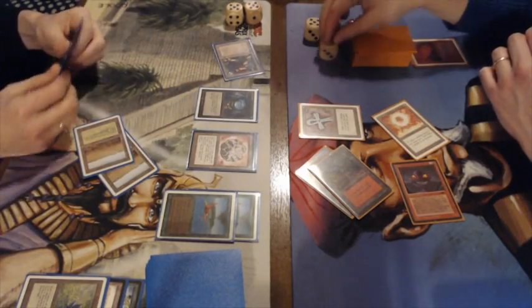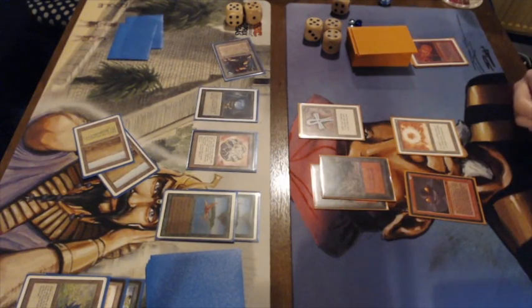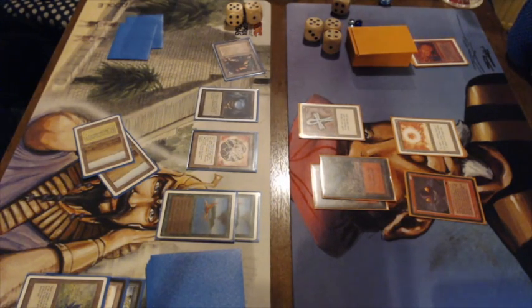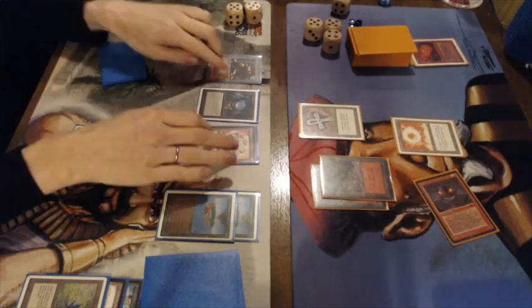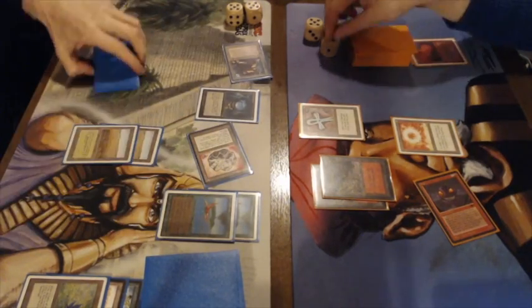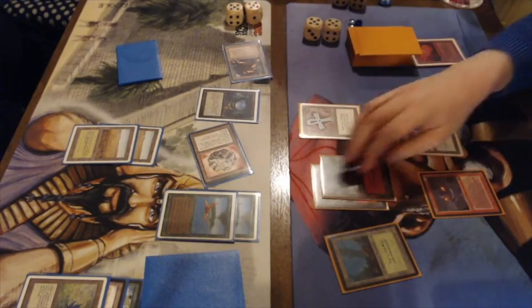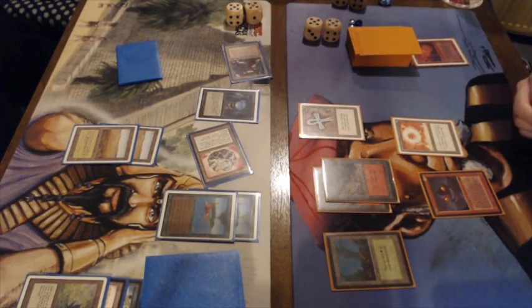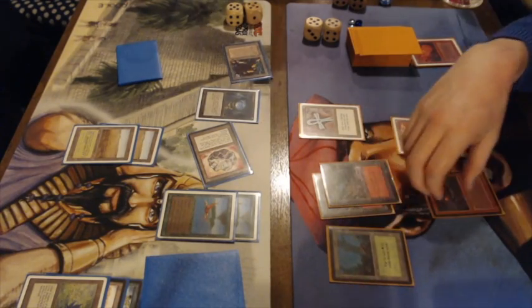Another attack puts Frank on 14. I do feel Gideon has the upper hand here with the Fellwar Stone, two Birds of Paradise, and the Icy Manipulator. But when you're playing against Atog you're playing against a lot of burn, so being on 10 already is getting risky. Frank plays a Forest and is taking damage from his own Ankh of Mishra going to 10.